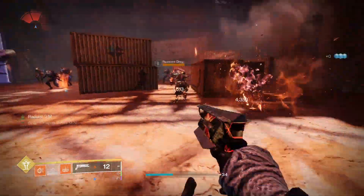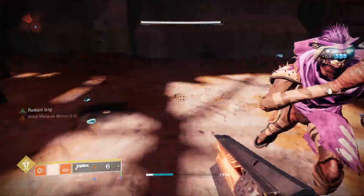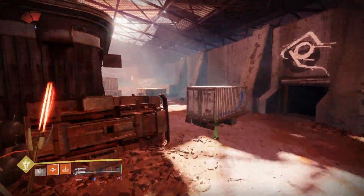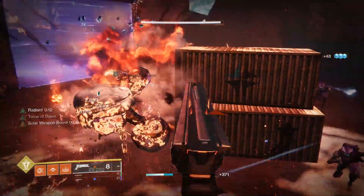In order to use this build properly, you're going to want to snap near enemies to get radiant, consume your grenade to get restoration, get kills with your exotic to extend the timer as well as create wells, jump in the air and aim in to get your melee back. Thank you and goodbye.